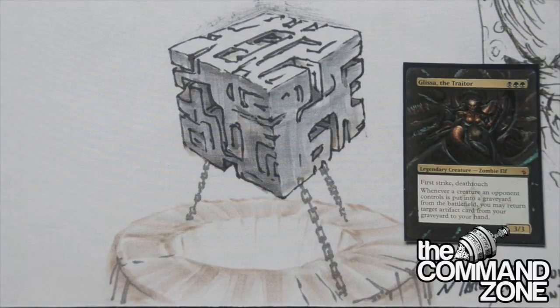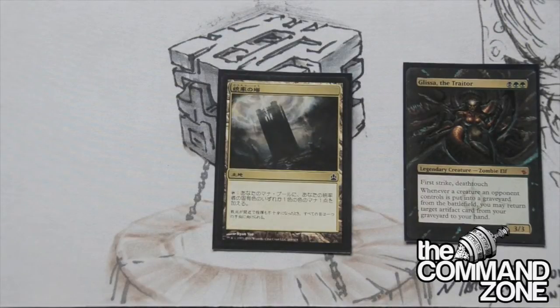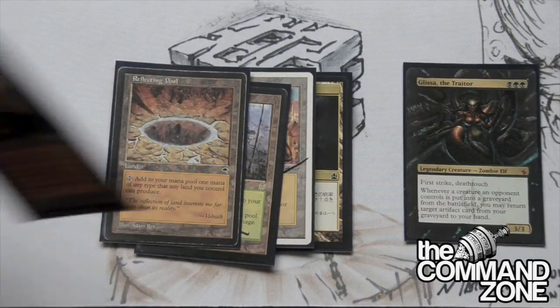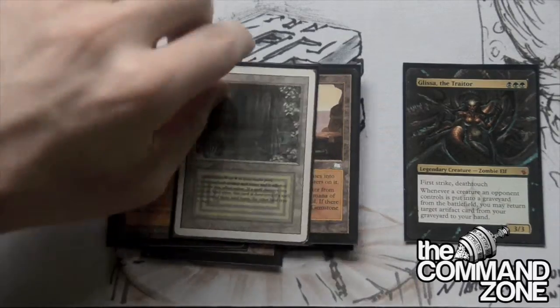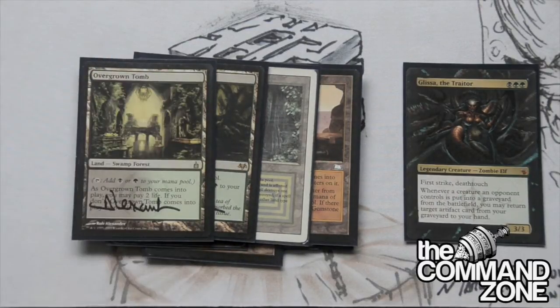We've got some more lands - all our duals. We have Command Tower, City of Brass, Llanowar Wastes, Reflecting Pool, Gemstone Mine. Gemstone Mine isn't one I usually run, but because we do have all this graveyard recursion I decided it's fine. We have the Bayou, Twilight Mire, and Overgrown Tomb.